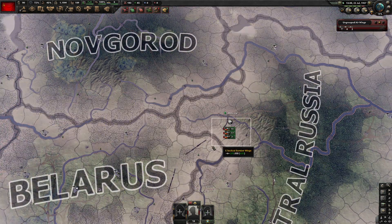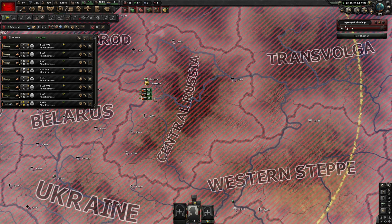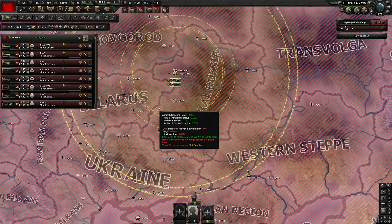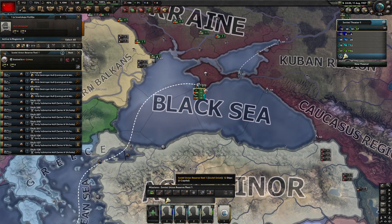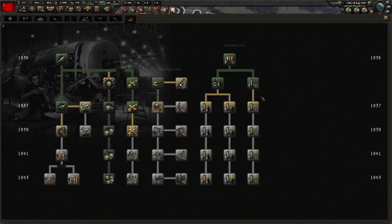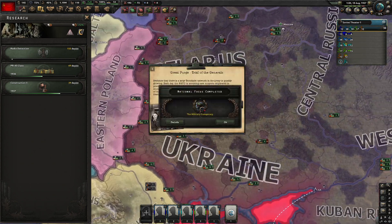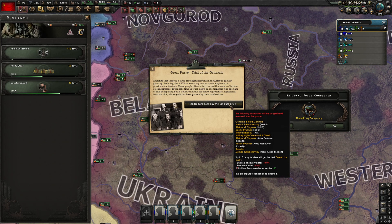I bought some planes to get them to practice their flying. The strat bombers — I won't bother with those, I'll just send them off. Russia has a ton of fuel, so we've got a bunch to burn. I'll get these boats exercising too. We won't even bother researching extra fuel for a while — it'll be so good there. Radars — those'll be nice. Trial of the Generals — we lose a bunch of generals, so that sucks, but gotta do it. We have one more focus, 175 days, and then we're good.